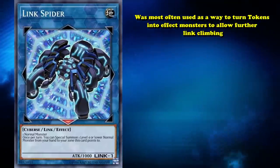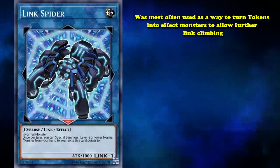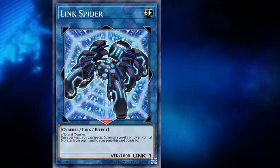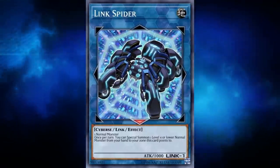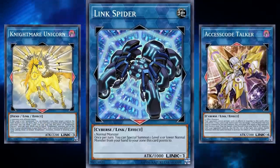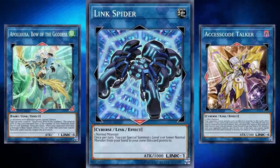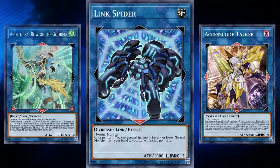But the more important thing about Link Spider isn't its effect. Link Spider was most often used as a way to turn tokens into effect monsters to allow further Link climbing, as mentioned earlier with Link Karibo and Scapegoat. Most powerful Link monsters that Link decks want to climb into require either monsters with different names, like the infamous Nightmare cards, require effect monsters like Accesscode Talker, or just plain forbid using tokens for the materials like Apollousa, Bow of the Goddess. Link Spider allowed any deck with token generation to convert tokens into powerful Link climbing payoffs like these.